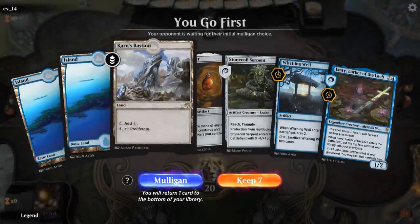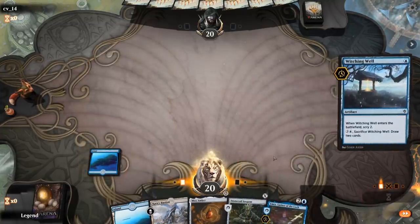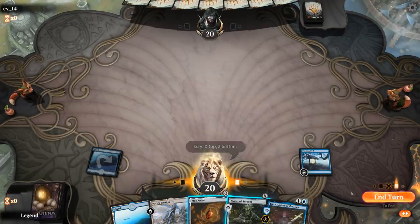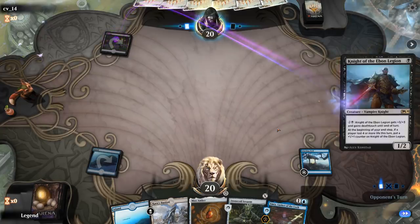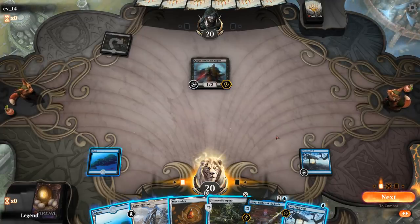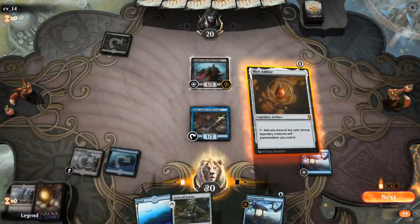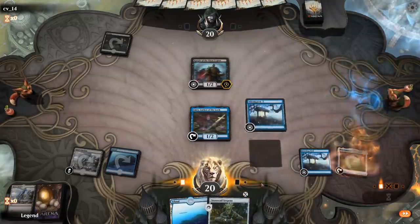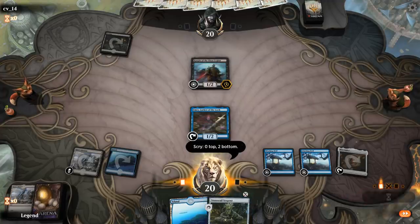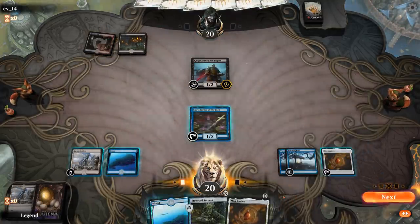We're on the play with a reasonable hand. Turn 1 probably play Witching Well. Don't need any of these — just looking for more payoff cards: Sai, Antiquities, Steel Overseer. Facing Knight of the Ebon Legion — it's an aggressive black deck. I guess we'll play Emery into Mox into Witching Well. There's a Steel Overseer to potentially get back. No Antiquities, another Stonecoil. Hopefully Emery gets to survive a turn. Red-Black — opponent passes, another Mox.